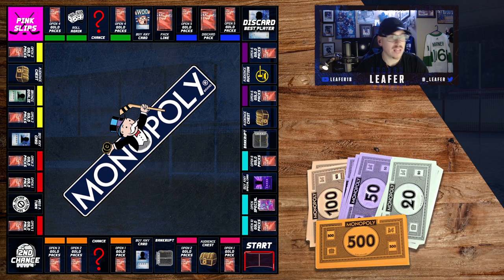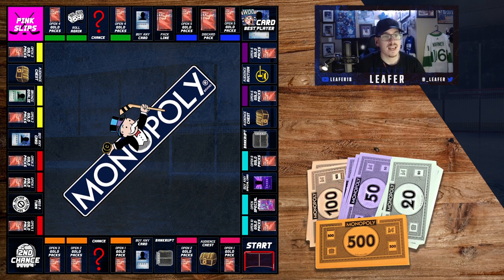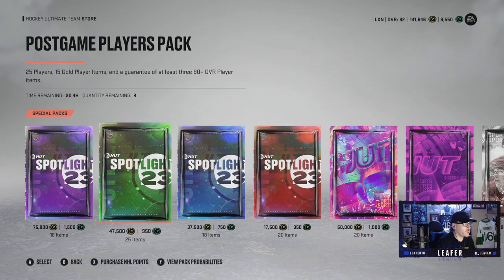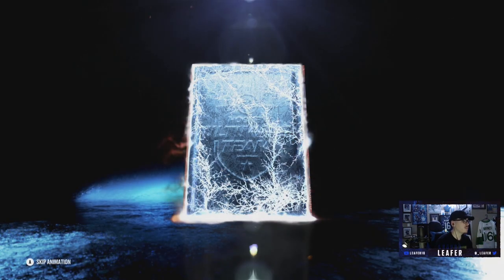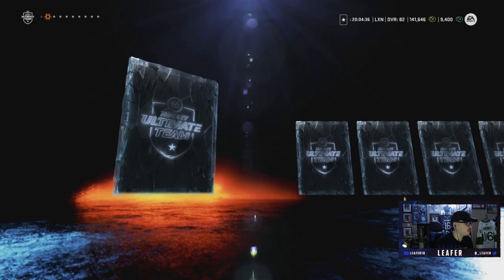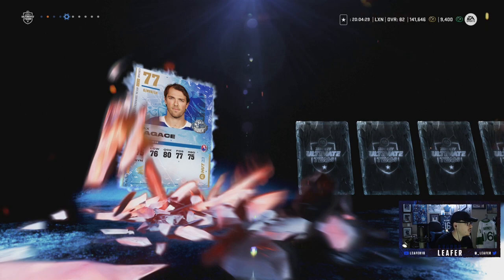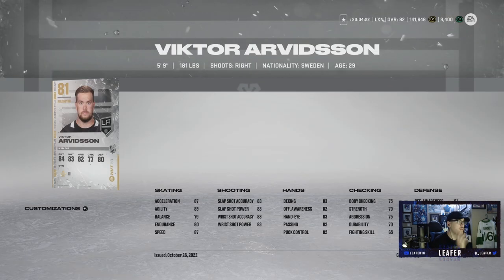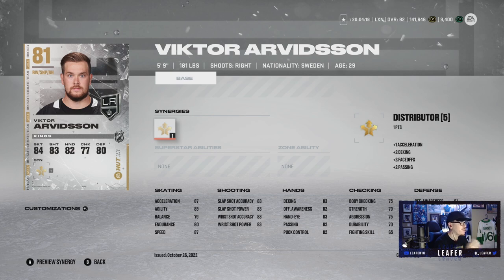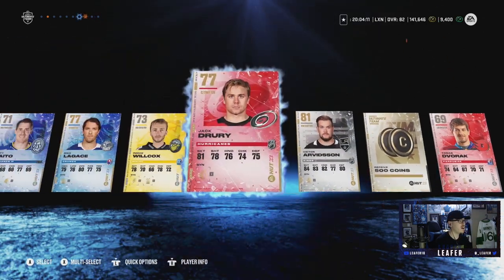Rolling for the first time this episode. Last episode we left off on 'buy any cards,' so we're hoping for some packs. We roll one dice and get a six — six is open up five gold packs. That's a lot of packs. First one: Justin Braun, not gonna help. Trennan, don't think he'll make the team. We get an 80 plus, which was an 80, and then another one — Victor Arvidsson! This card is gonna be good: speedy winger, 87 speed, 87 acceleration, very well rounded, 83 shot all around. That's a huge card to pull. Victor Arvidsson and 500 coins — not a bad first pack.